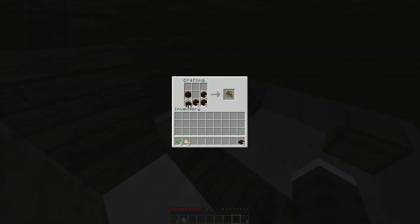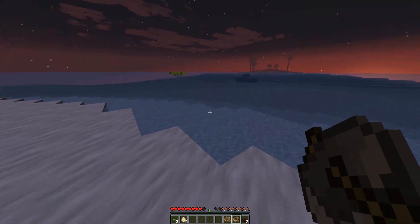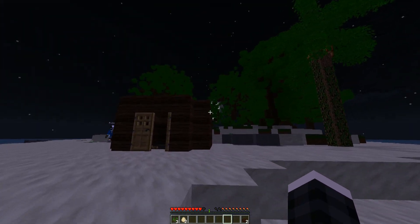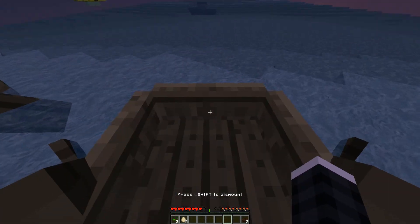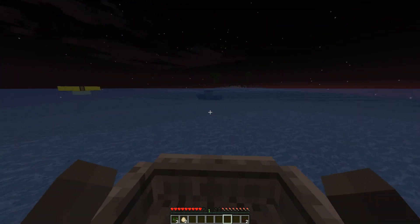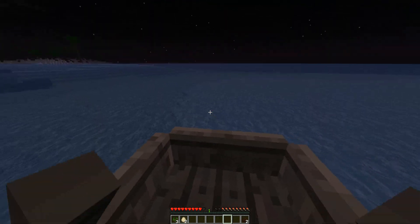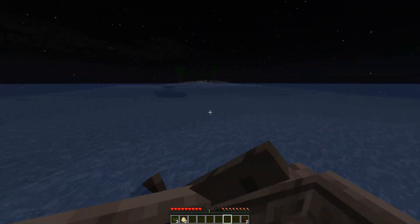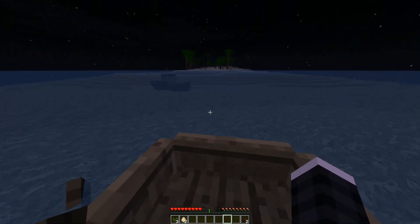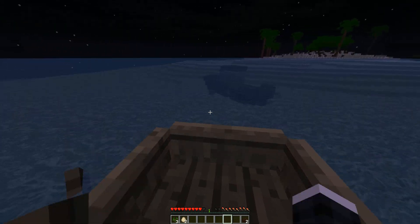I'll build us a boat - the boat looks funny on this texture pack, like proper rowing boats. They row as well! How do I get in? Right click. Row, row, row your boat, down the stream. If you see a crocodile, don't forget to scream. Look at the speed we've got. To change camera it's F5.